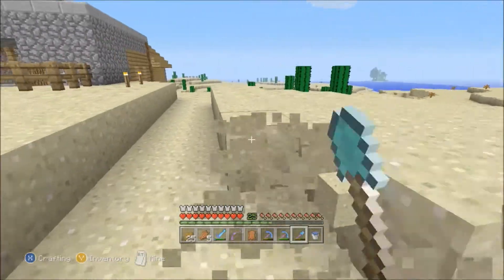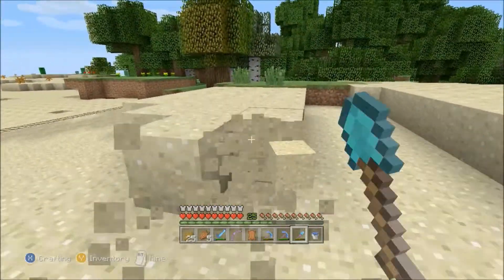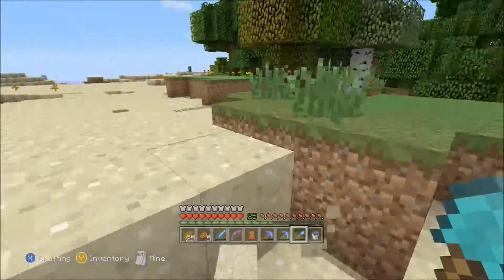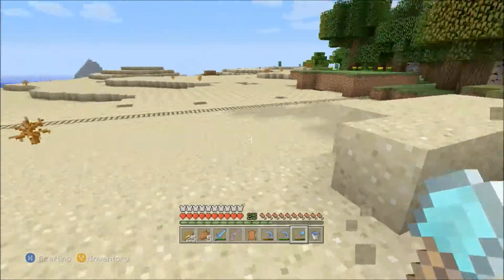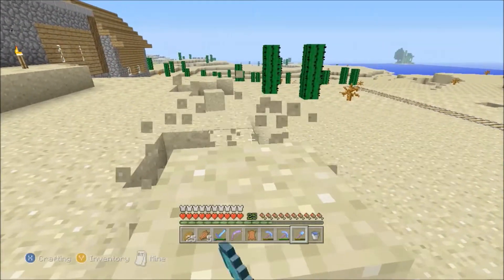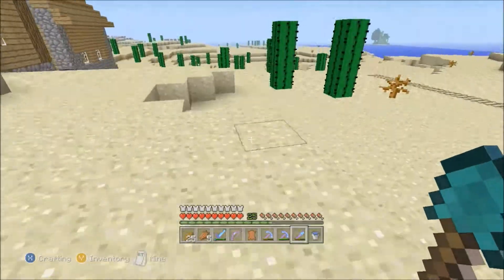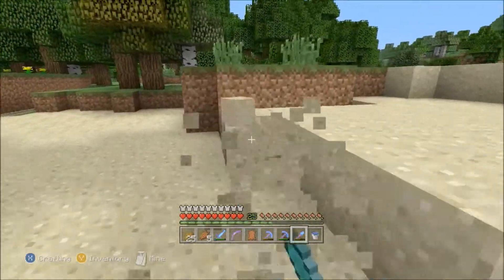I noticed that on the Title Update 14 world I started playing, on this world I have the chickens. But on the other one there are no chickens. Just today I was talking to my friend Blue Ocean — he was searching his new world for chickens with a couple of friends, and they were all searching for chickens. I unfortunately had to tell him that he's never going to find any.